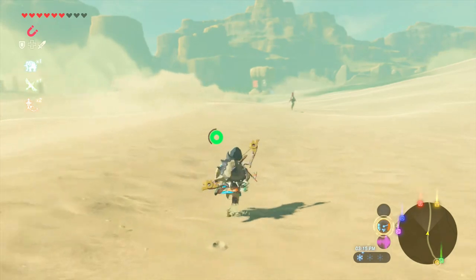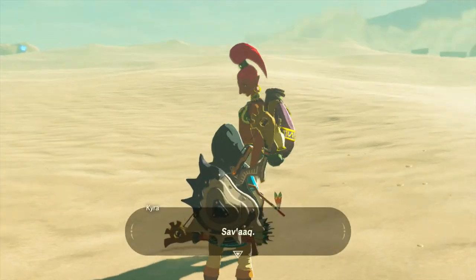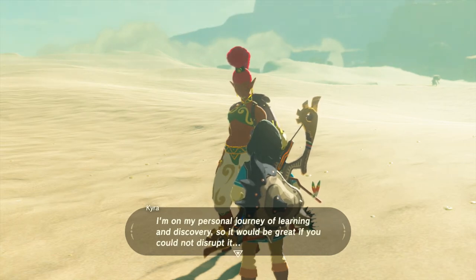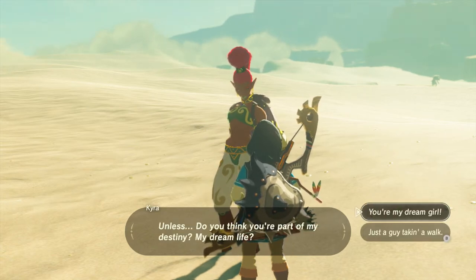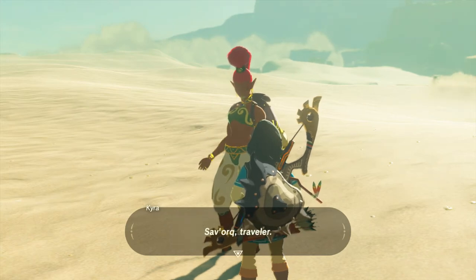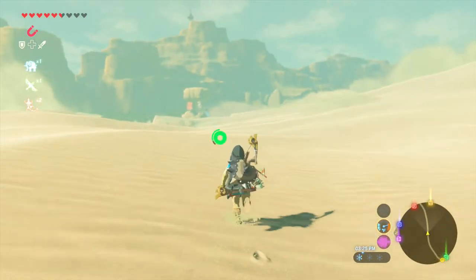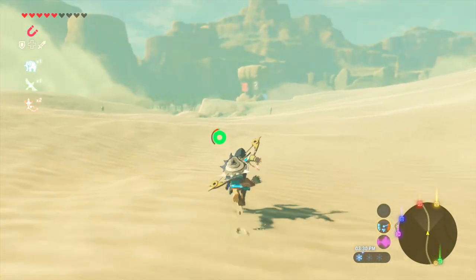Here's someone on the path. Is it going to the bazaar? 'Ça va? Ça va, Alak. Oh — you again. I'm on my personal journey of learning and discovery, so it would be great if you could not disrupt it. Unless — do you think you're part of my destiny? My dream life?' This time let's go with the second option: just a guy taking a walk. 'Is that how it's going to be? Then I can stop wasting my time with you. Savoir, traveler.' It doesn't matter what you say — you're just going back and forth from one place to another. Not much of a discovery voyage.